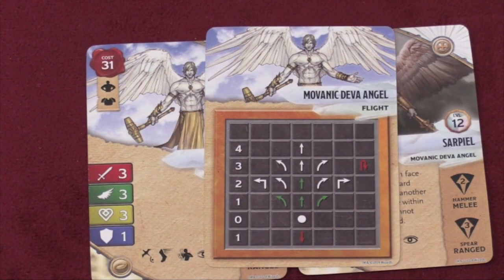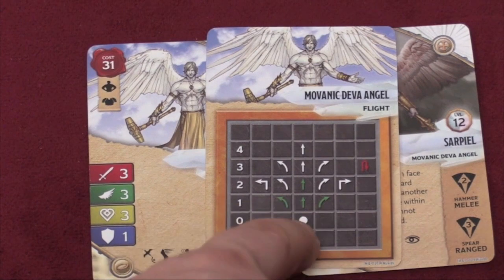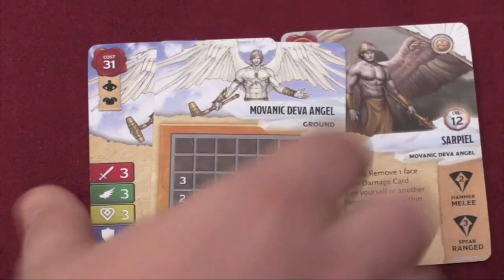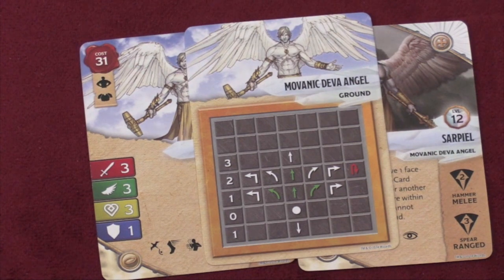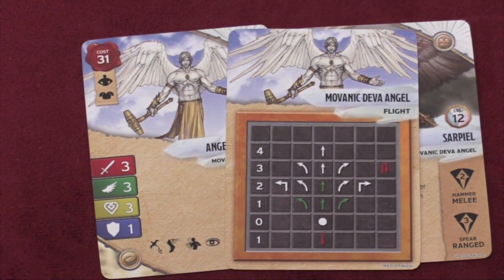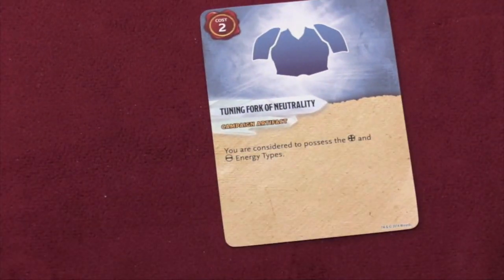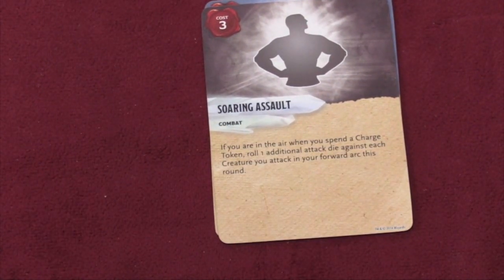It's really difficult for me to ever pick the generic version when the named one seems so much better. The angel also has something really interesting with its flight card — it can actually pivot in the air. Most flying creatures can't do that; they can only pivot when they're on the ground. On the ground he's not as maneuverable as he is in the air, but he's pretty close. When you spend a charge token in the air, you get an extra die attack.